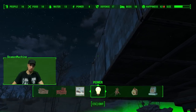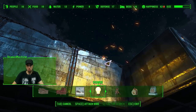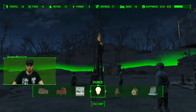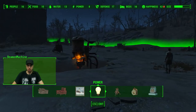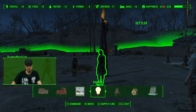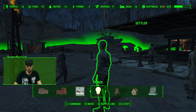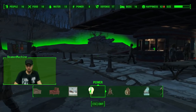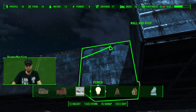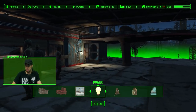Let's go ahead and connect this outlet to that outlet. Do-do-do-do. There we go — that'll light up some more. We have a bunch of lazy settlers standing around here. We've got 10 food, 16 people — I don't know what in the world happened to our food. Let's go ahead and add some more lights inside. Go up there and put the lights inside.